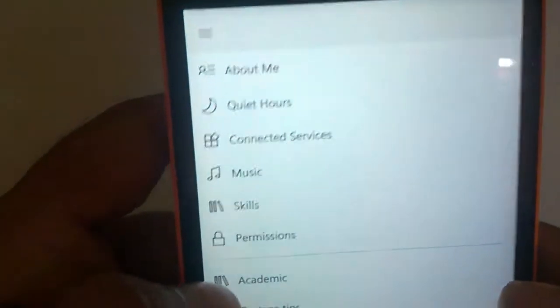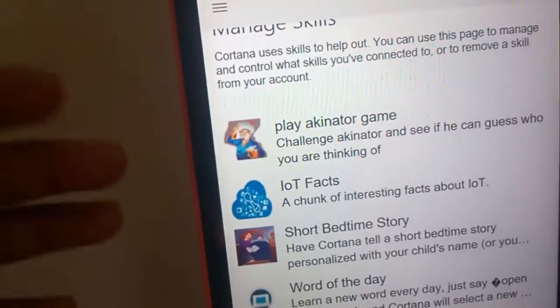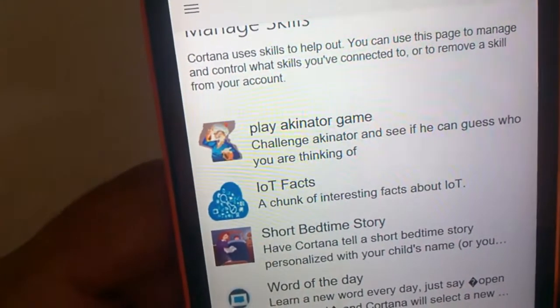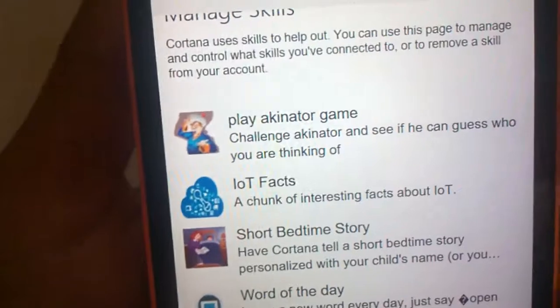Let me show you another one. Go to Notebook, then go to Skills — you can see that Internet of Things Facts is now in my list because I've used and installed it on my phone. Let's check out another one. You can see all the skills I've already installed, including the Akinator game.